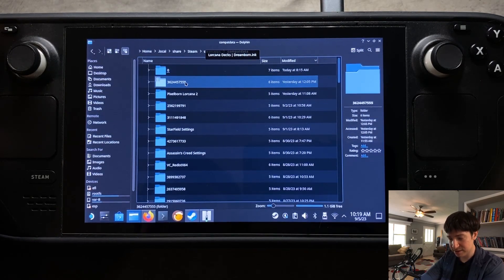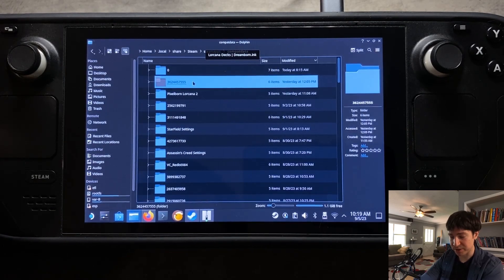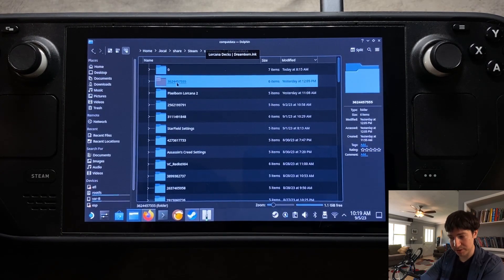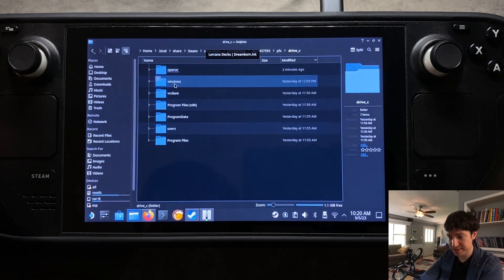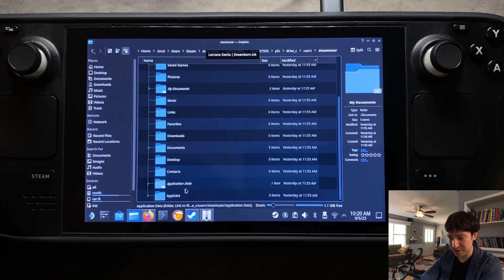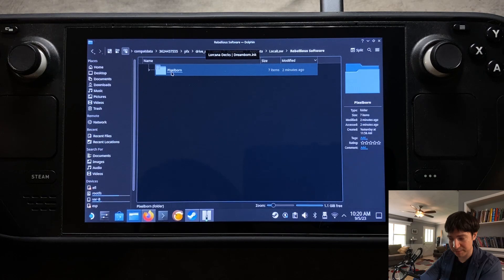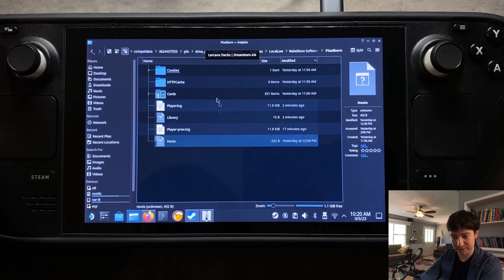Go to Compat Data. When you first install a game, it'll create a new folder automatically with a bunch of numbers and strings, so you'll need to search in those folders. Open the folder and go to PFX, Drive C, Users, Steam User, App Data, Local Low, Rebellious Software, Pixelborn — that is the location where the settings are stored.